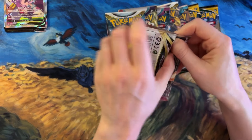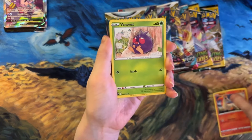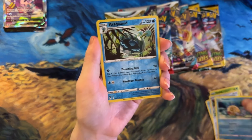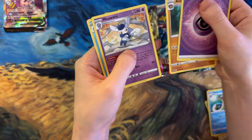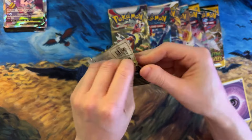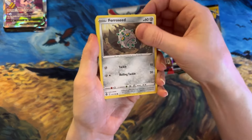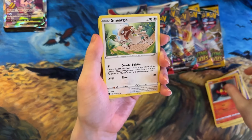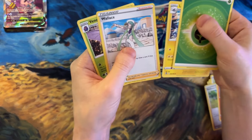Let's go with Silver Tempest next. We got Ponyta, Venonat, Dewpider, Spinda, Feebas sleeping - so cute - Ariados, Milotic, Energy, Anorith, Meowstic, Gumshoos, and Gallade. Our next Silver Tempest: Ferroseed, Chinchou, Fletchling, Litwick, Smeargle, Professor Laventon, Town Store energy, Lanturn, Wallace, and Venomoth.